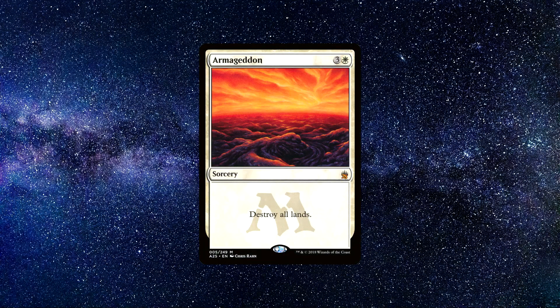Number 3: Armageddon — no, not the great movie from 1998. This card costs 1 white mana and 3 colourless mana, which says the following: Destroy all lands.